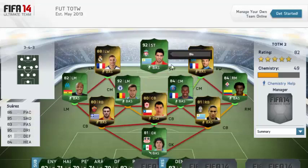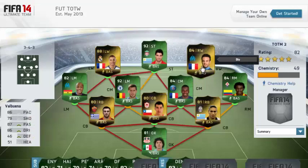We obviously have the international man of the match Suarez — 92 rated card, looks absolutely fantastic. A right wing Valbuena, so that's quite a cool card. It's his second Inform, obviously out on the right rather than being central: 86 pace, 79 shooting, 87 passing, 86 dribbling. Nice card, I'm sure a lot of people want to pick that one up.